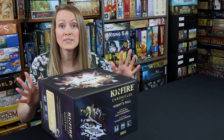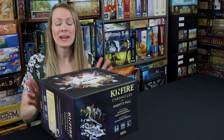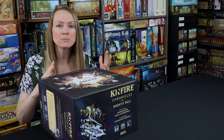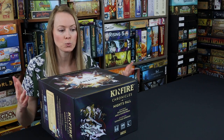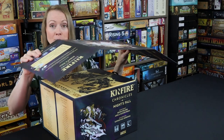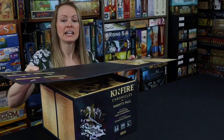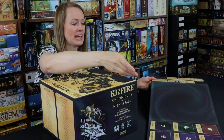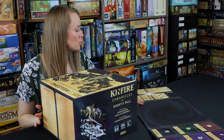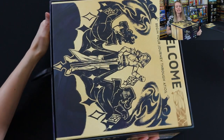Right from the start, this is the coolest box lid. I waited to take it off because it's actually magnetic and becomes where you play the actual game itself. You just snap it off, flip it over, and now it becomes the place where you play. It's fantastic. I love that idea, and I'm going to show you more of this in just a little bit.